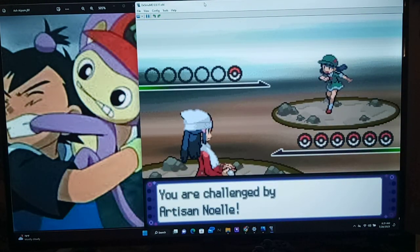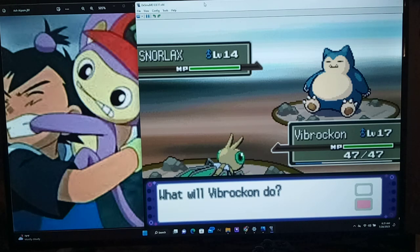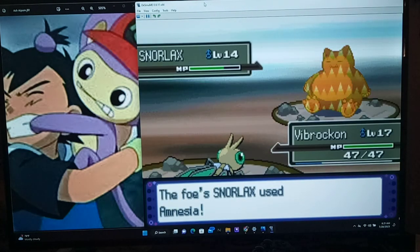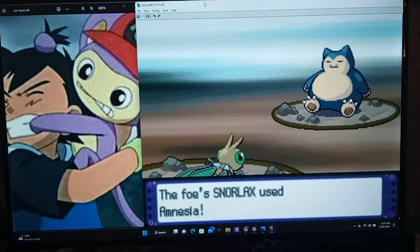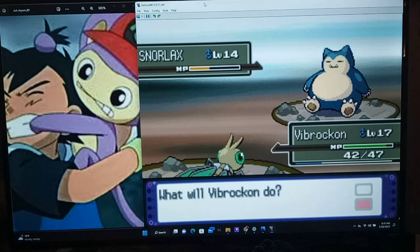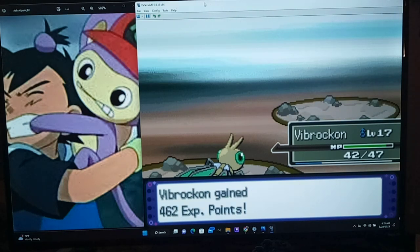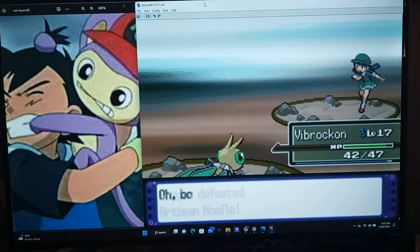I think this is the last trainer here - Artisan Noel with Snorlax. Hmm, this may take a while but we'll go with Sonic Boom. Does this thing have Rest at its level? I honestly don't know but I hope it doesn't - otherwise this could be really bad because Snorlax is already stat buffing. Lick - okay good, it didn't paralyze me. We got lucky - either it doesn't know Rest or she's not smart enough to use it.